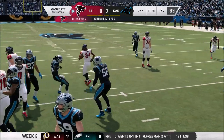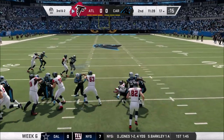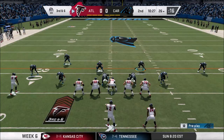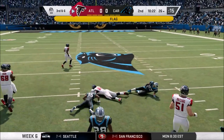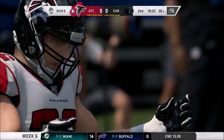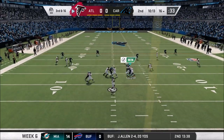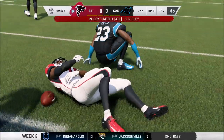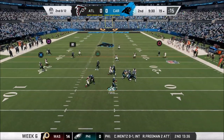Both defenses doing their jobs. Third and two — chance to get the Atlanta offense off the field. Handoff to Freeman, Simmons tackles him forward — Atlanta first down. On third and six there's a flag on the play: holding, knocks it back to third and 16. Ryan dumps it to Calvin Ridley, nice tackle by Fuller. Ridley is shaken up, so that'll help us not having him out there. But this Atlanta defense continues to do work.